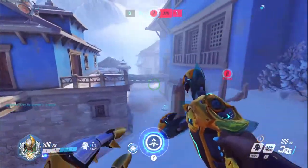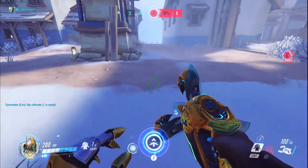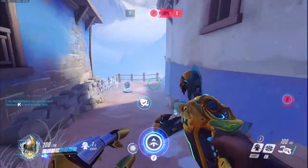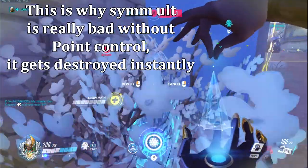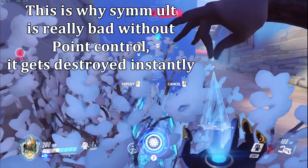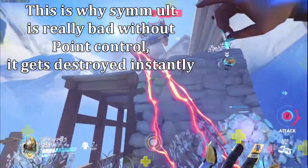The first team fight - really every single team fight when you don't have the point yet - is essential to win, because if you win that you can set up close to the point or on the point. Then it's going to be very hard for the enemy team to push in and get the point because there's going to be so many turrets all over the place. That is the time when you can start flanking the healers - when the enemy team pushes in on you, you can go behind them and flank.